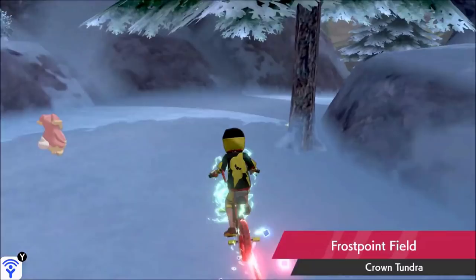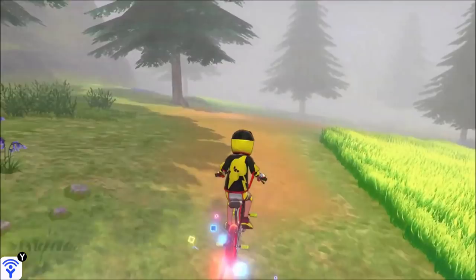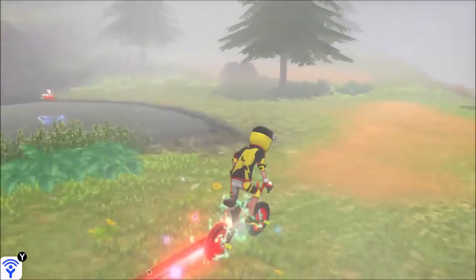Pokemon games have had a long history of having new generations followed by alternate games which act as the definitive experience of them. With the newest generation of Pokemon being on Nintendo Switch with Pokemon Sword and Pokemon Shield, for the first time Pokemon has the opportunity of delivering additional content through DLC. So we have the Pokemon Sword and Shield expansion pass, with part 1 already out in June, and the more extensive part 2 has finally arrived with the Crown Tundra. So how is it, and is this DLC as a whole worth it?